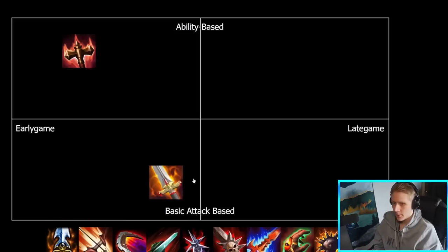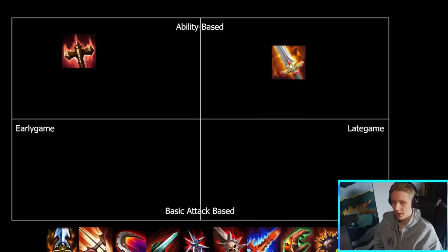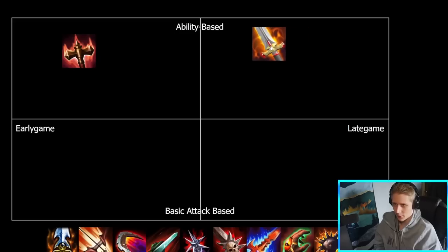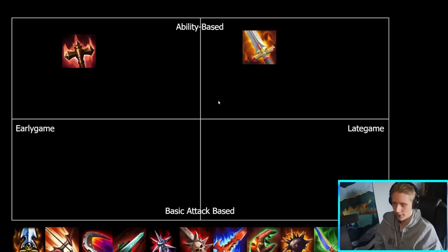Arundite — definitely more of a mid to late game item. Usually building Arundite earliest third slot, maybe fourth or fifth slot on the gods that make good use of it. It is more of an ability-based item — comes with very high power, has cooldown reduction on it. Works really well on characters that kind of engage with their ultimate and then release all their other abilities for that bonus damage. You don't really see Arundite built on any auto-attackers pretty much. It's not really a super late game item — you can kind of build it mid game — but it is skewed slightly towards the late game. So we'll drop it around there.